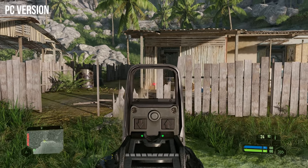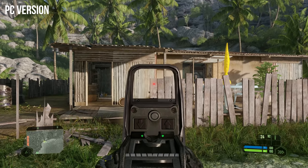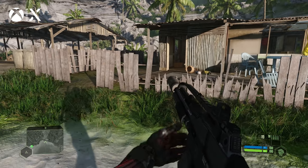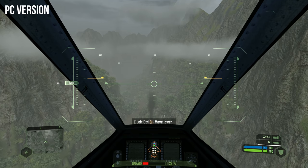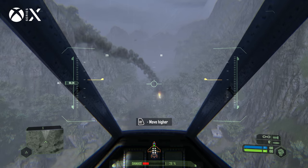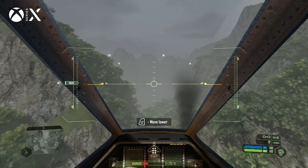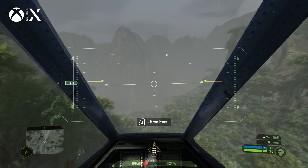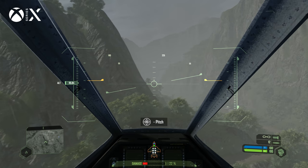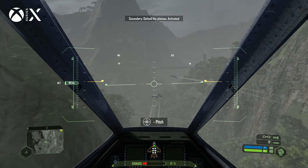Unfortunately, not everything has been fixed. The fence posts — which in the original game split apart individually in an amazing way — were fixed on PC but not brought over to the console version. The other thing is the volumetric clouds in Ascension: they added this feature to PC but didn't implement it on console, so the mission looks different. That's a surprising omission, especially given that 2007 GPUs could run those volumetric clouds at low resolutions.